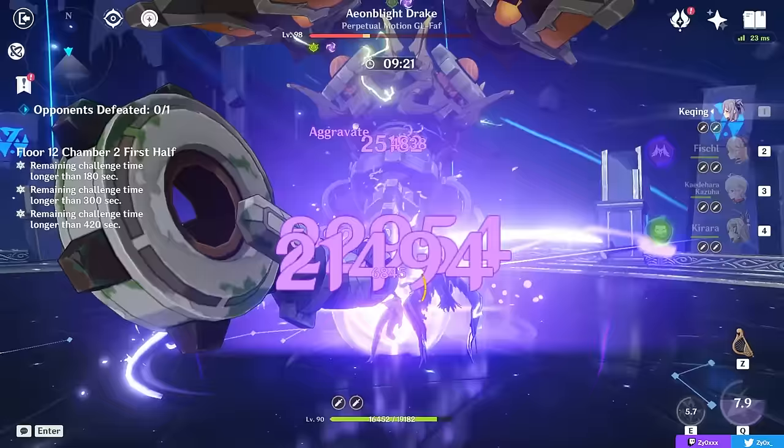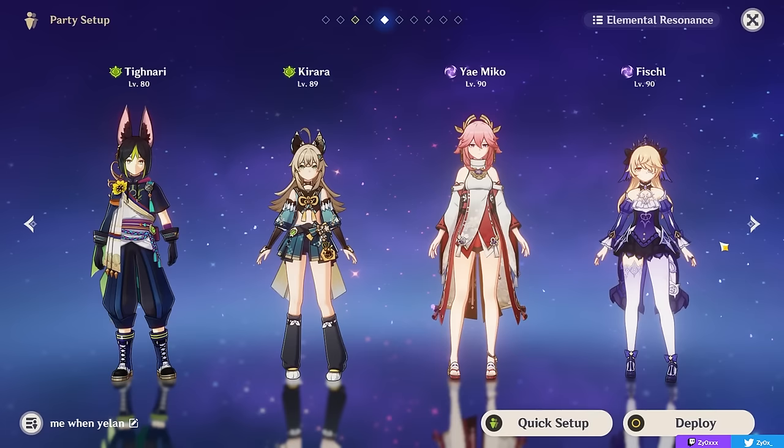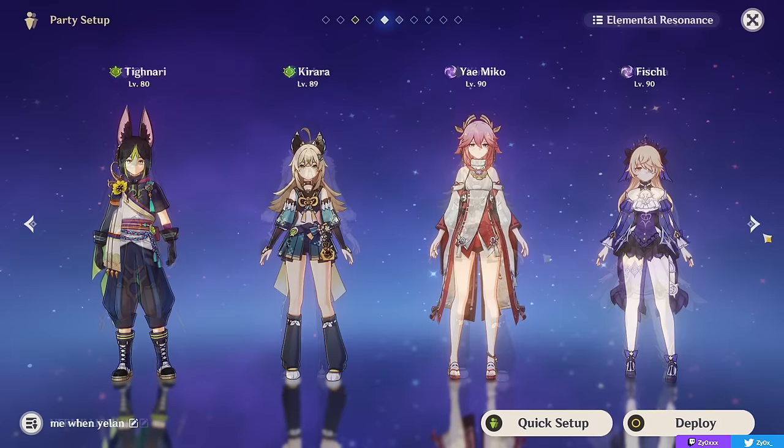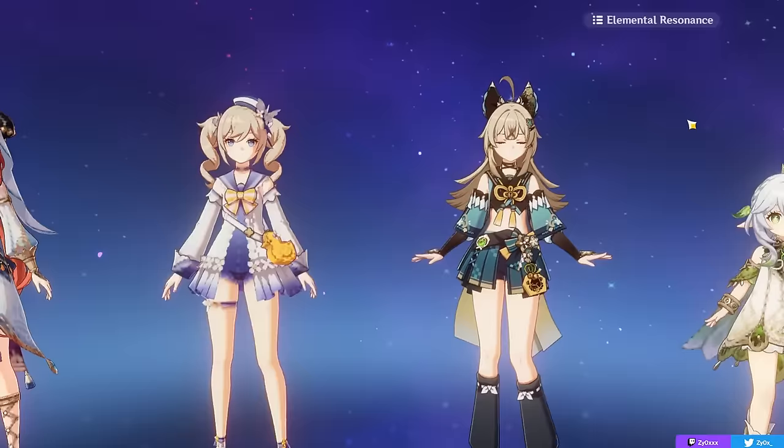Other good teams include using her alongside another Dendro character like Alhaitham for more Dendro application and a nice shield, or even Tighnari — having a shield can be nice to make sure you can charge shot safely and also swap into your Yae Miko safely. A lot of the slots in your team comps other than Kirara are very flexible. To show a sort of showcase, I'm going to show a clip of my Nilou Bloom team fully clearing, where I was using Kirara on a pure HP build of almost 40,000 HP with a Sacrificial Sword and Deepwood Memories set, as well as a Quicken showcase.